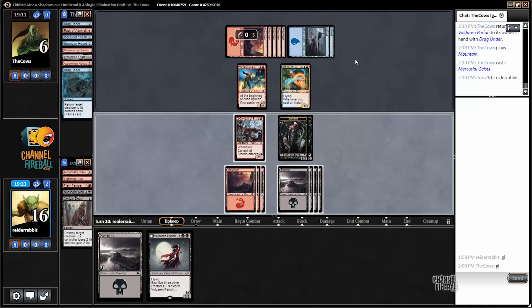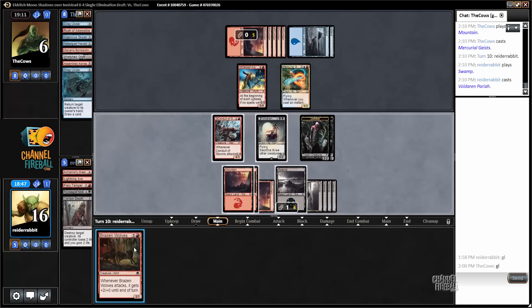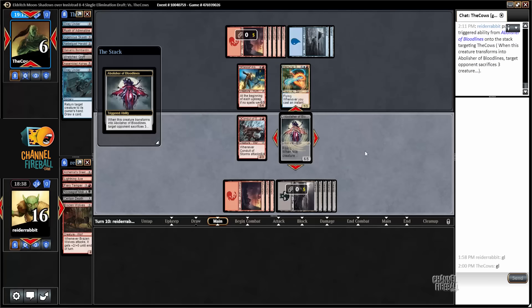Zero cards for my opponent. I can transform the conduit, attack with conduit, post-combat play Voldar and pariah — or I could just play pariah and brazen wolves. Or I could play pariah, brazen wolves, transform pariah, attack with conduit. Then my opponent will have to answer both creatures or be dead next turn. I like that the best. Sacrifice three creatures please.